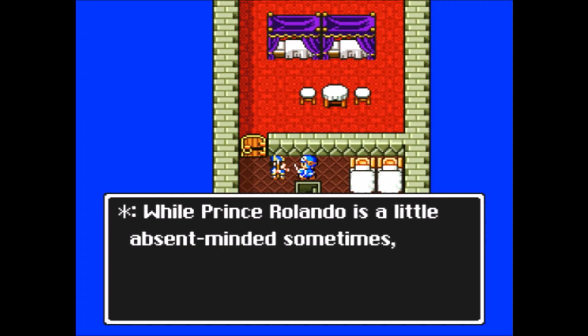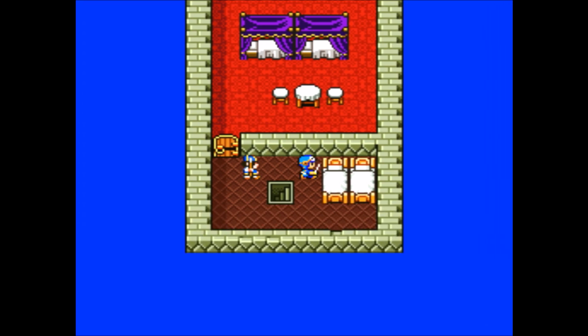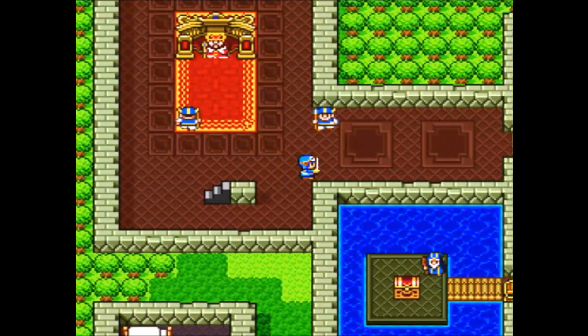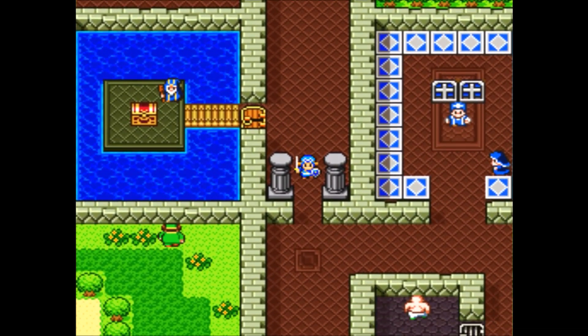I guess this is the bedrooms or something. Who's sleeping out here? Is this for the maids, because in there would be, I guess, for the king? Maybe Rolando? I mean, it looks like the girl has her own room - the crazy bitchy sister.